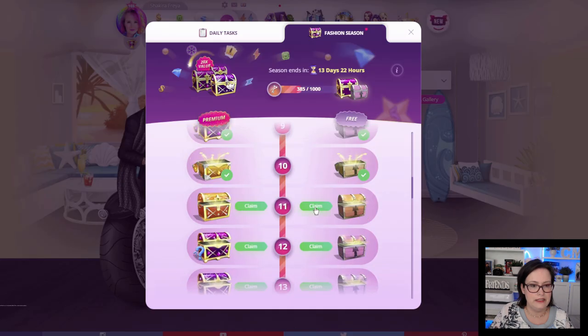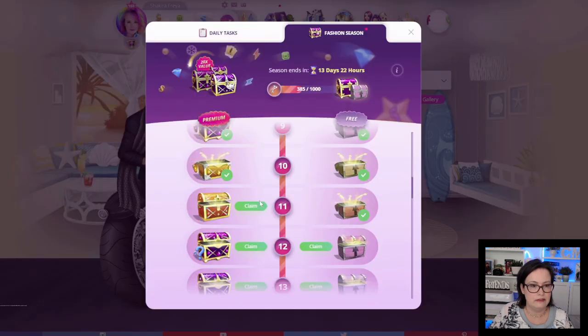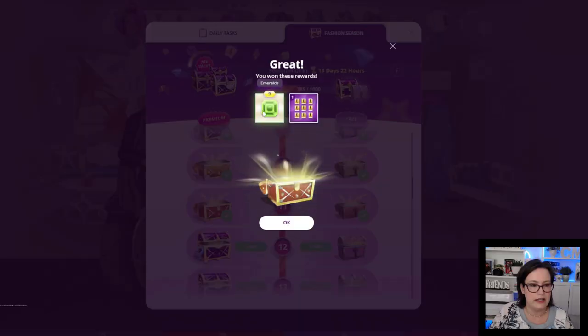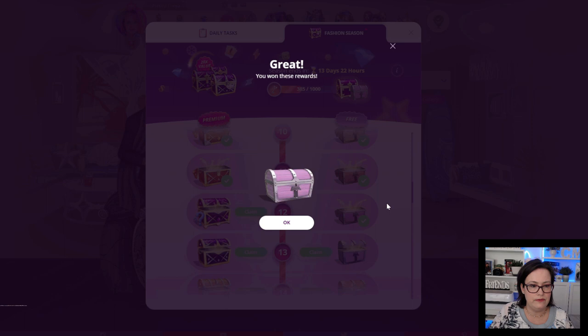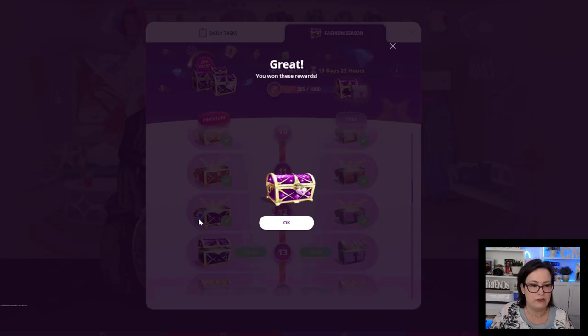Chest number 11: 212 fashion points and 3 fashion arena energy. The premium chest: 9 emeralds and 1 album slot. Chest number 12: $78,660, and the premium chest again we have a mystery item.